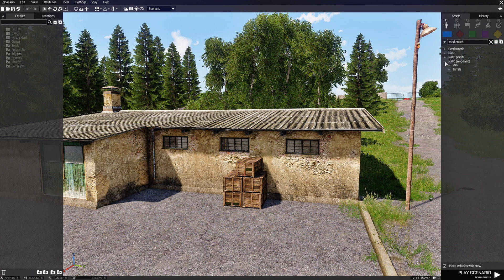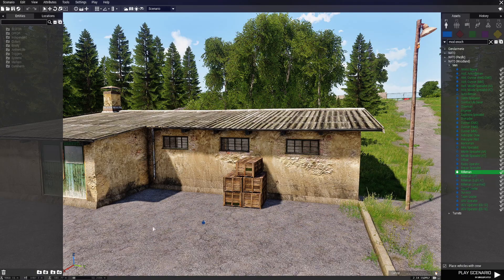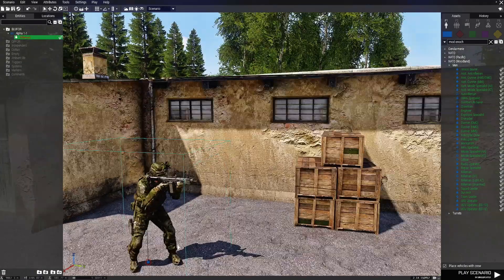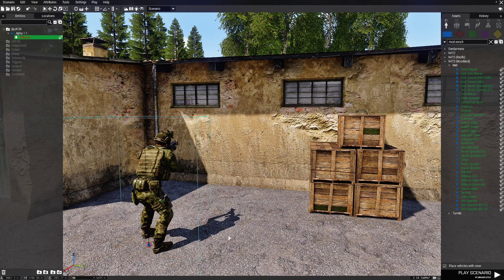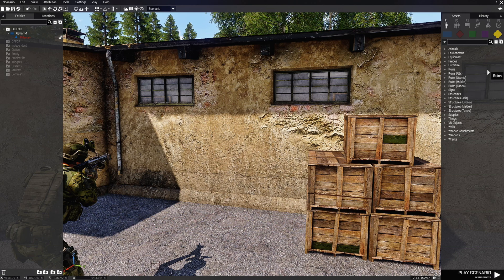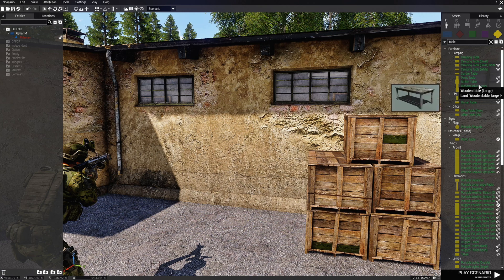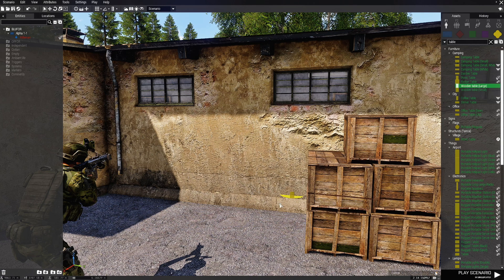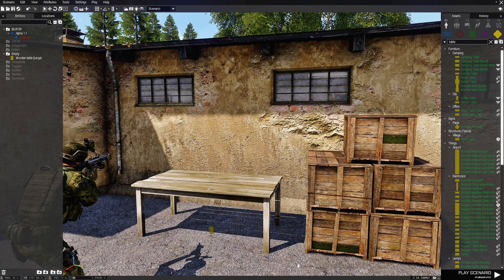Collapse this. I'm going to go to NATO, Woodland, and then Men. I'm going to place down a rifleman and face him in this direction. Then we're going to go to props and in the search box type in 'table' — we're going to choose a wooden large table, and this is where we're going to put our intel.